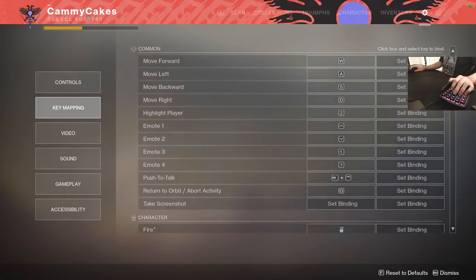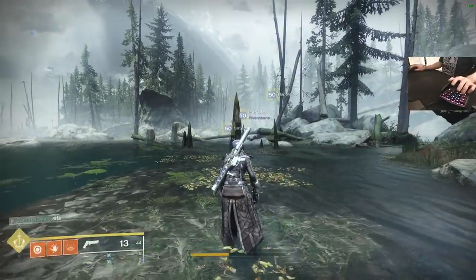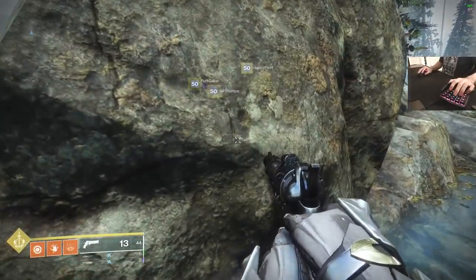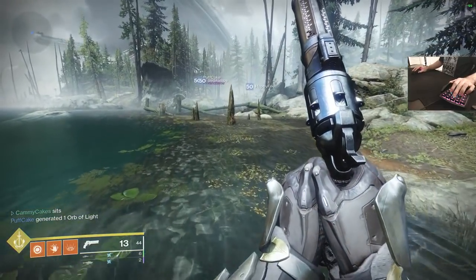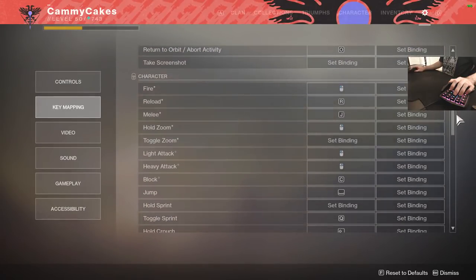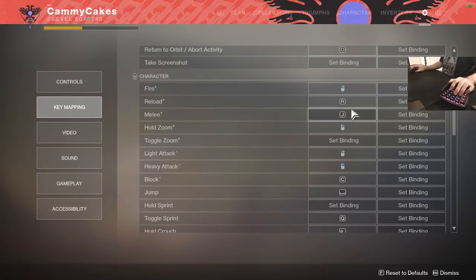Going to key mapping now. Move forward is simple WASD. Highlight player is 2. Emote is actually moved to my analog stick or D-pad on the keypad — it has a little directional thumb button above the spacebar. Slamming up on it makes my character sit, which is super useful for seeing someone around the corner. Fire is mouse 1, hold-to-zoom is mouse 2. Melee shows an arbitrary key like J, but that's actually where my caps lock is located — I moved it so I don't activate caps lock every time I want to type.